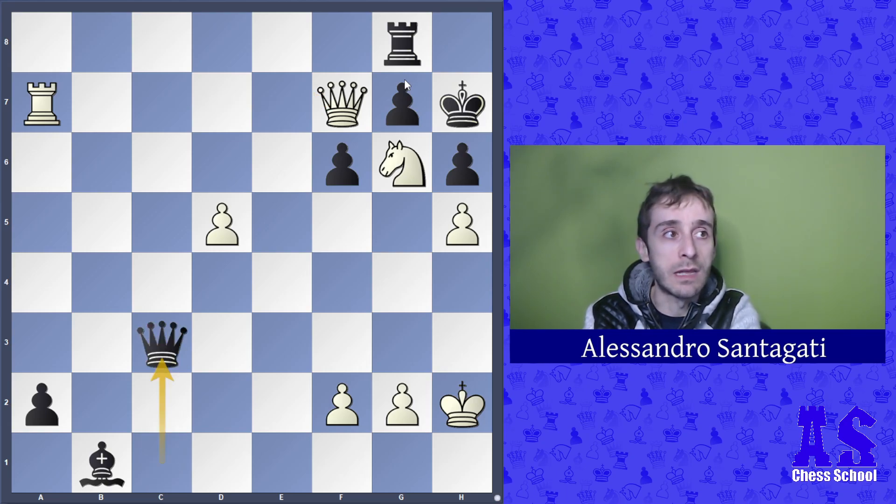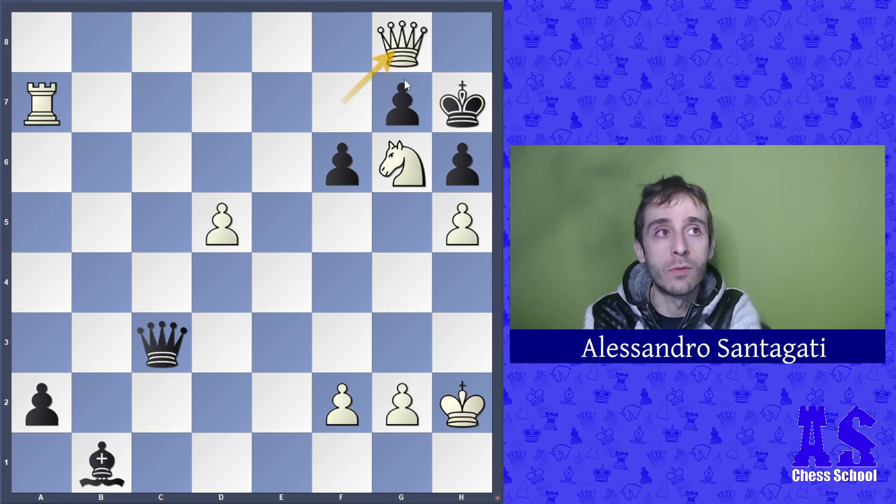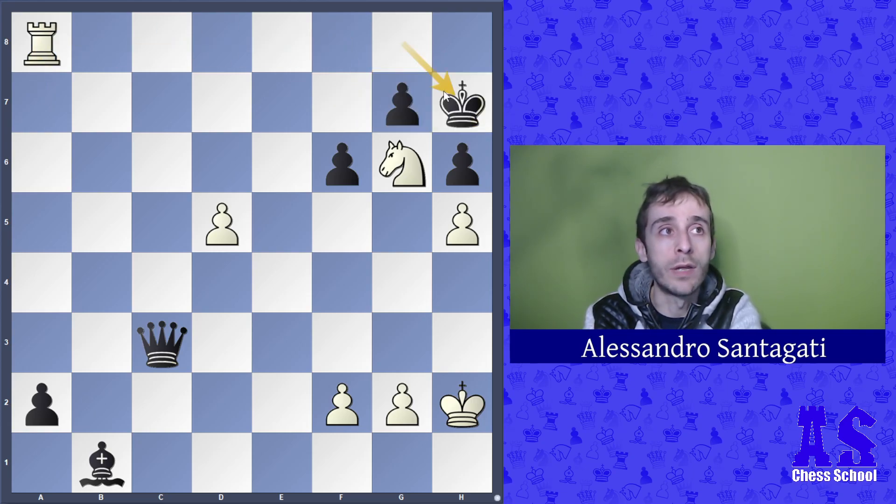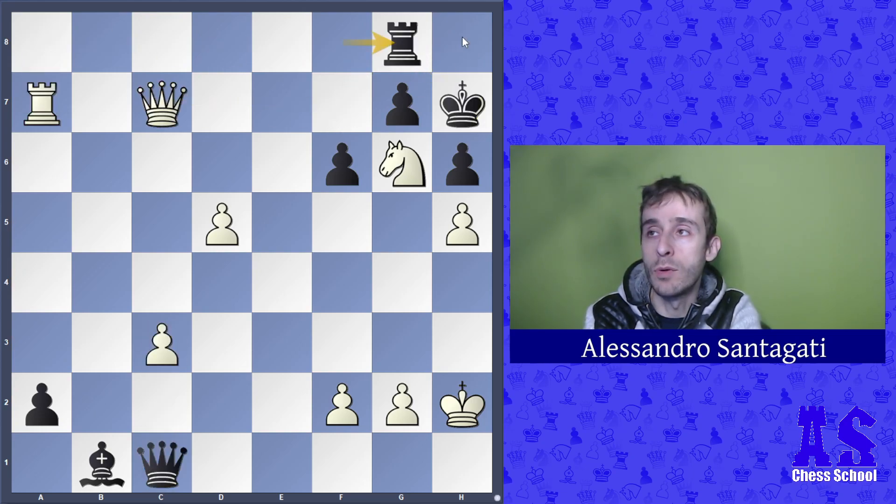Nepo resigned because it's not possible to stop the checkmate. If black takes the pawn, there is queen g8, king g8 check, and then mate — or even mate on h8. The mate is unstoppable and Nepo resigned.